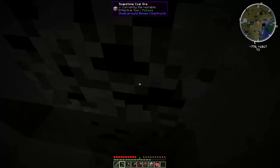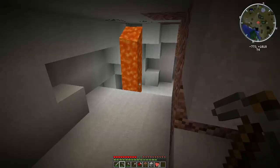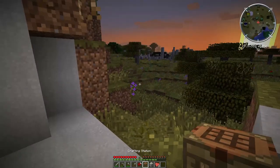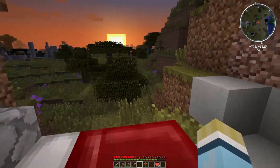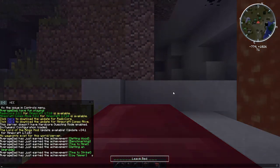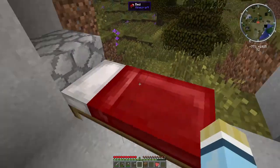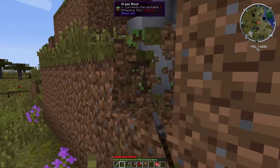Let's just grab some more of this real quick. I think the sun is starting to actually go down. We're going to camp here for the night - let's put our bed right here and we'll just sleep for tonight. Then we'll check out these caves around here and see what else is here, and we'll have a look at the map to see if we can find a better place to stay.